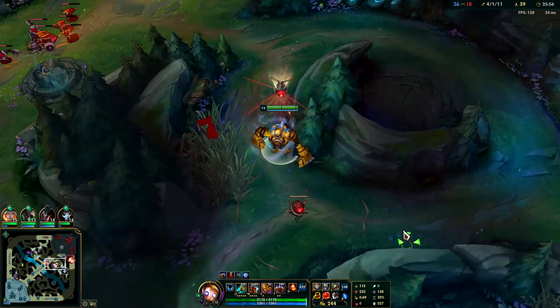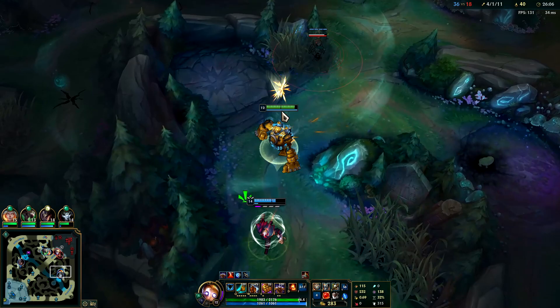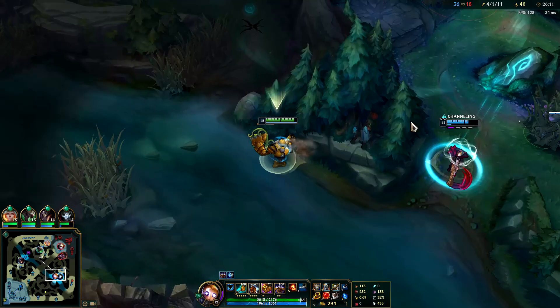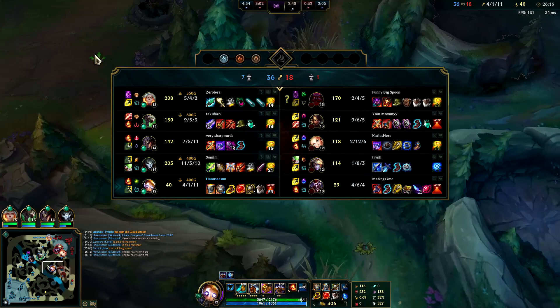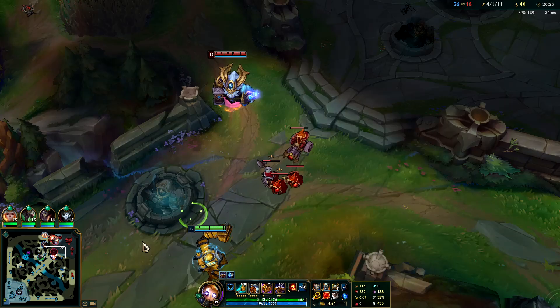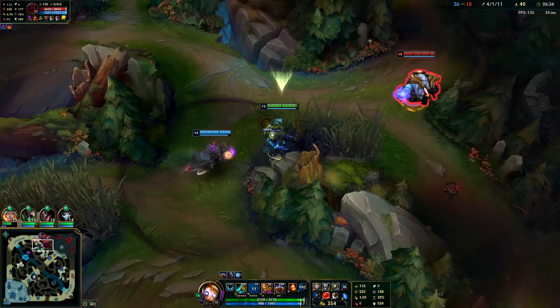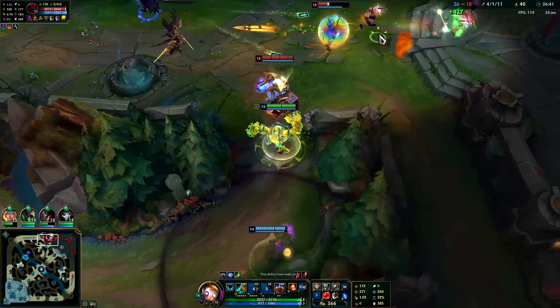That's super easy - you just press the stun. Whenever you're at this point in the game you want to try to get your wards as far down as possible without the enemy seeing you lay them. Ideally they don't see you lay it - that way they don't break it. But it gives us really good vision if they step out to try to contest Baron or step up to try to get a pick.